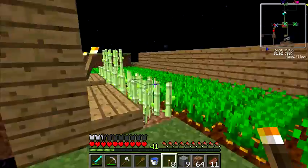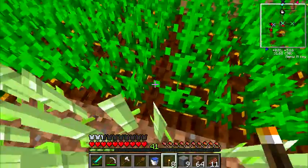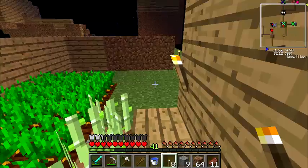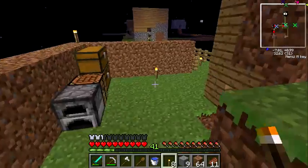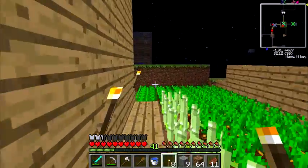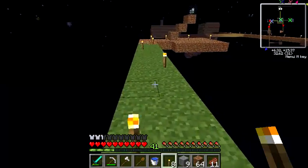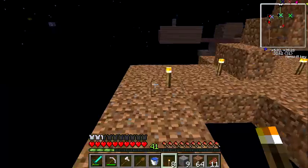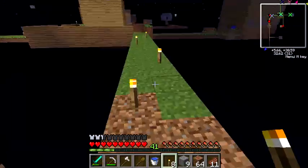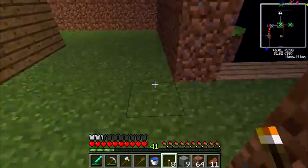I wonder why there's two creeper spawners. That's a good question — I wonder if one's a charged creeper spawner? No, that would look charged in the paint. That one is a little higher than I thought it was, maybe I should build up a few steps. It's spawning now, it's just not spawning anywhere in my range. Oh wait, that's good isn't it? Why am I wasting materials? All right, there we go — this is a good level to start building out at.